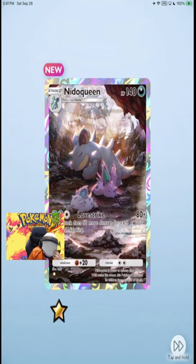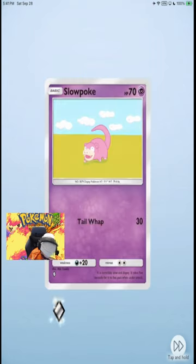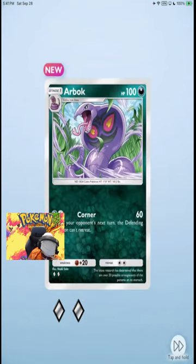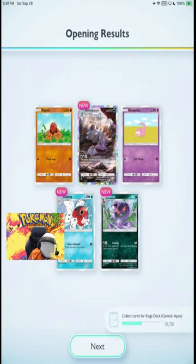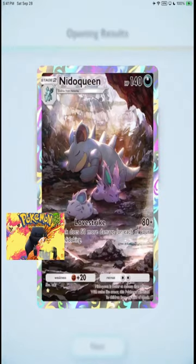Nidoqueen, Nidoqueen — I need Nidoqueen now. These should make a good combo, or at least hopefully I get Nidoqueen. You get them from the same pack. I don't know, I'm just gonna keep opening these Pikachu packs. This attack does 50 more damage for each of your bench — Nidoking.